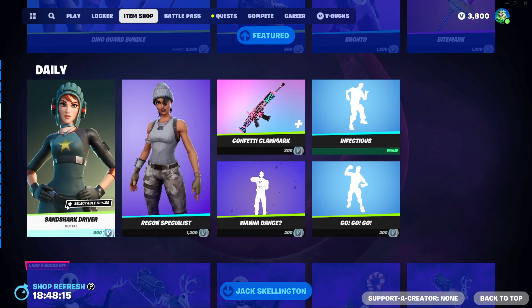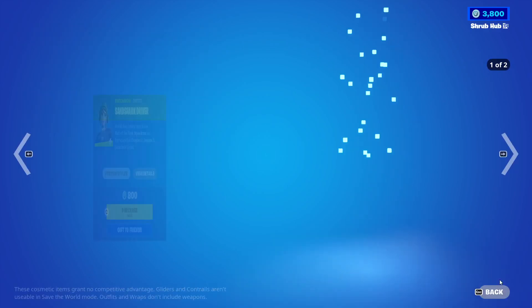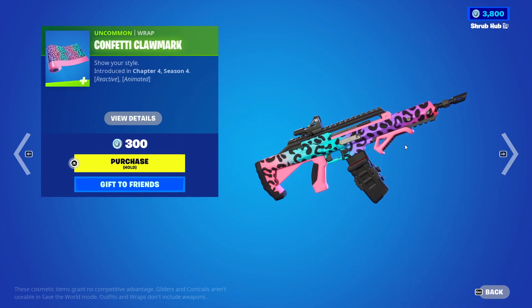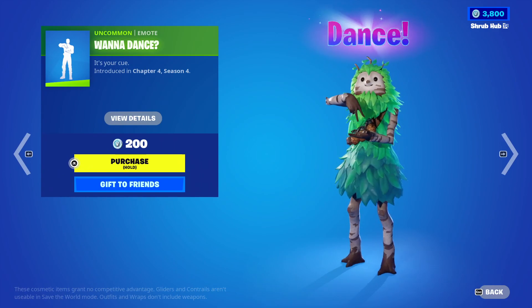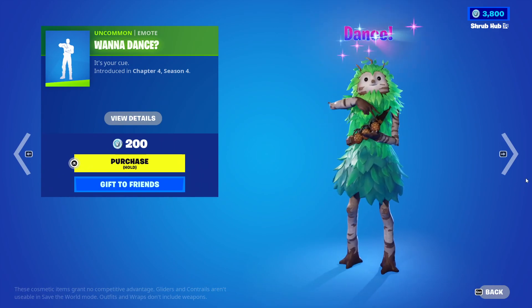Then we have the daily section with the Sand Shark Diver from Chapter Net. We have the Sand Shark Striker edit style. Then we have the Retorn Specialist from Chapter Net 1. Then we have the Confetti Pom-Pom wrap from Chapter Net 4 — it's been in the shop for like two or three days in a row now. When you shoot, the black lights up with pink. It's a pretty alright wrap. Then we have Wanna Dance from Chapter Net 54, also in the SA's shop. It's pretty nice.